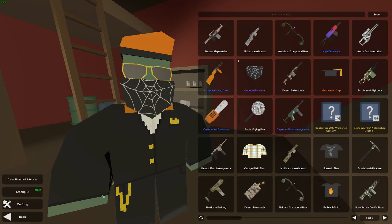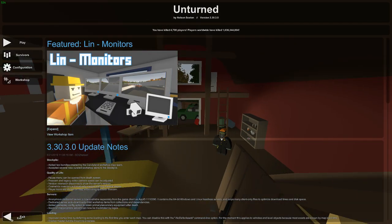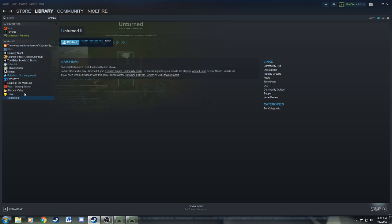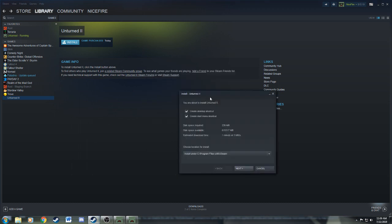Alright, so then I'm guessing... Okay, so I'm guessing I just exit Unturned maybe, or I'll just go to Steam and see. Here we go, Unturned 2. So then it basically adds it to your library and then you just install it. Yeah, so I'm just going to install this real quick.